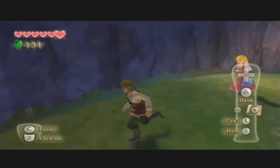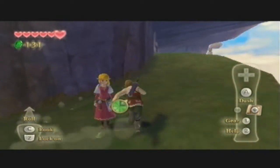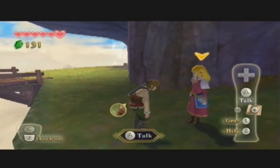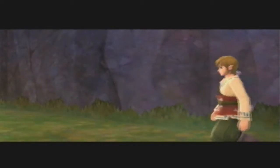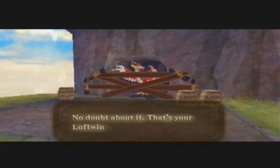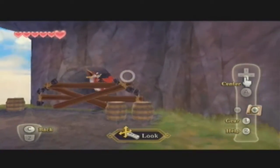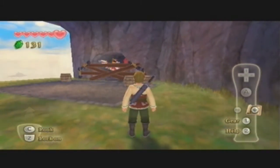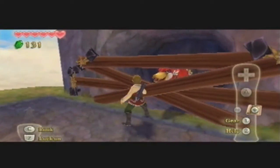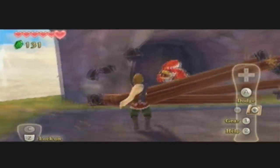Okay, escort mission with Zelda — this is the only time in the game you get to do this with Zelda, so enjoy it while it lasts. Of course it's my loftwing — I'm the only one in town with a red loftwing. We gotta save him! Barrels, more barrels — and this is how you break them out. You see those really weak-looking ropes? Bam, bam — just precise slashing.